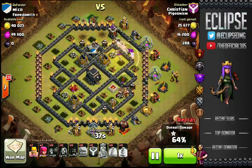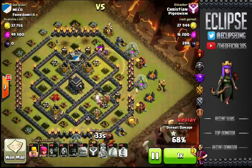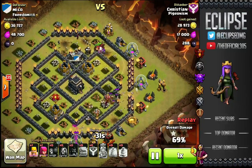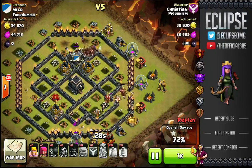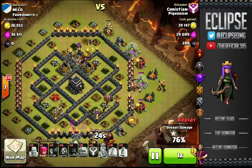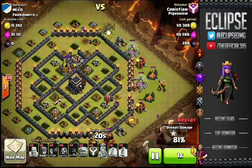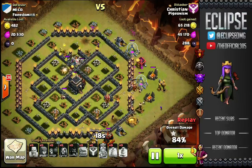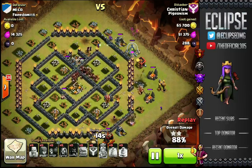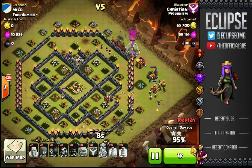He's gonna drop the wall breakers to the lower compartment down here — boom, there they go — so you can get to the troops inside if need be. There it is — release the king pretty much, and the hogs are just gonna run around and have a feast after this. This attack is really really solid. I want to bring you guys diversity — we're bringing you lava loonians, gold wipes, and the most efficient war attacks by Pigeonism.